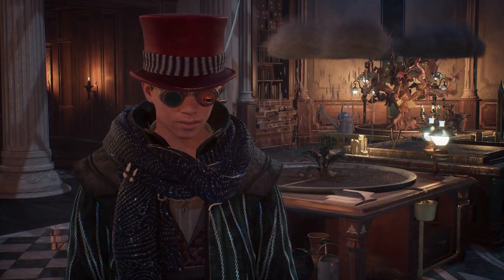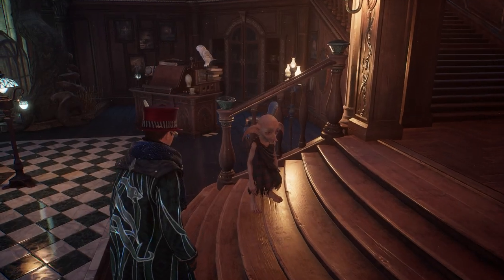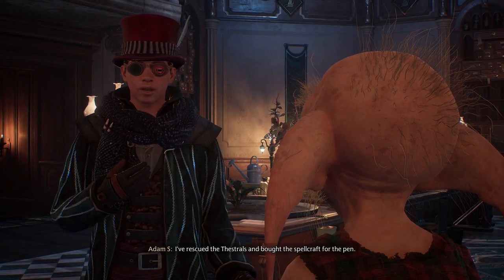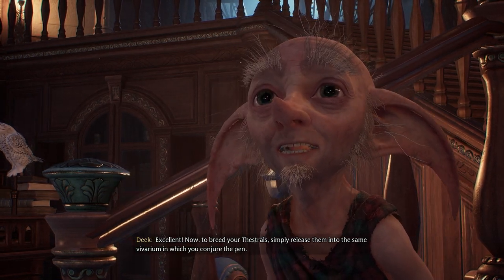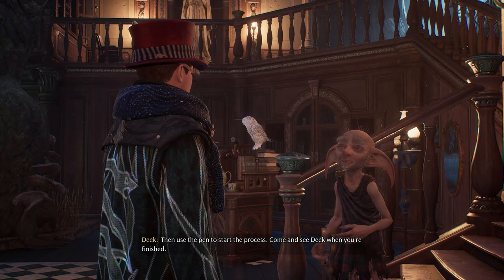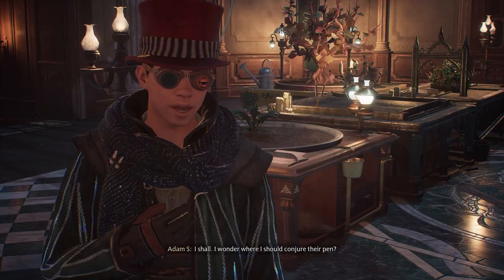I've rescued the Thestrals and bought the spellcraft for the pen. Excellent! Now, to breed your Thestrals, simply release them into the same vivarium in which you conjure the pen. Then use the pen to start the process. Come and see Deek when you're finished. I shall.